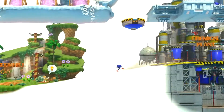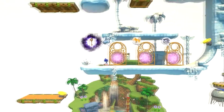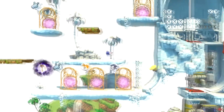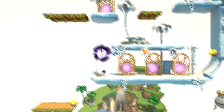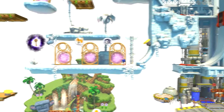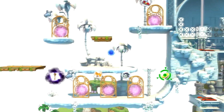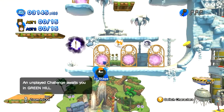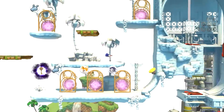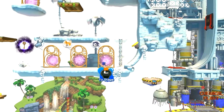Hey guys, welcome back. We're going to start off beating some of these levels in order to unlock the keys, and then we're going to try and get the Chaos Emerald from Metal Sonic - you can see him just to the right of me. We have to defeat Metal Sonic this time to get it, though it's not always Metal Sonic. We should get two Chaos Emeralds: one from Metal Sonic and one from the boss.